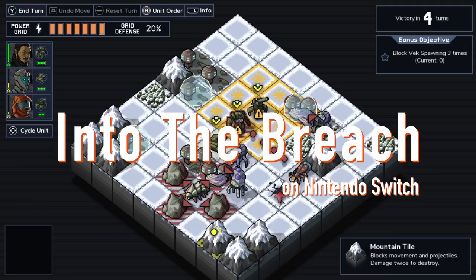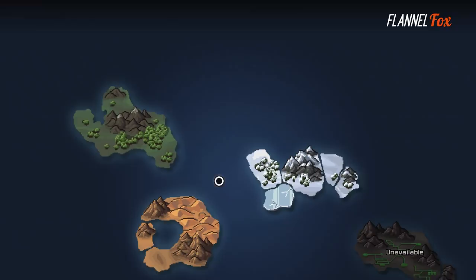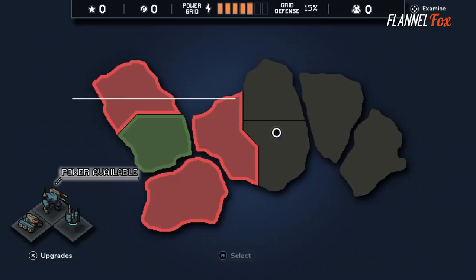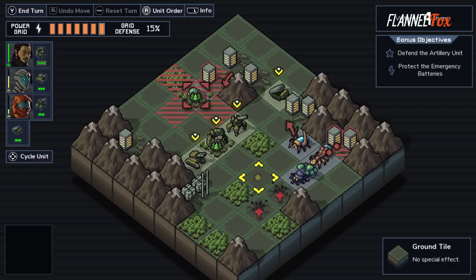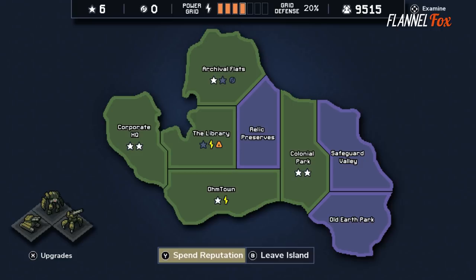Taking place in the future, you are commanding a three mech team trying to clear a group of islands of deadly overgrown creatures known as Vex, beginning at one of four islands with procedurally generated regions you must recapture from the gigantic creepy crawlies. Each region is an isometric grid with buildings used to maintain your power grid and varying per-level objectives, such as defend the power plant or kill seven Vex. These objectives aren't required but give you additional power or reputation points if completed, which can be spent between islands to purchase different weapons or upgrades for your mechs.